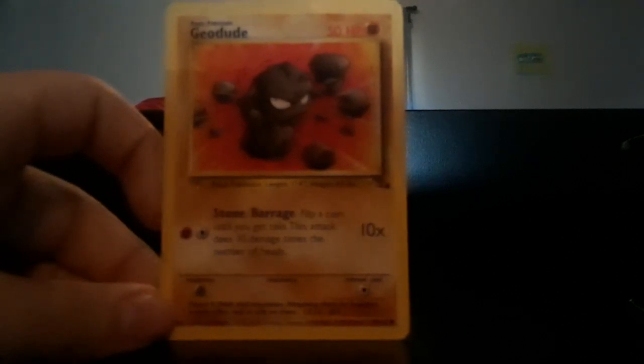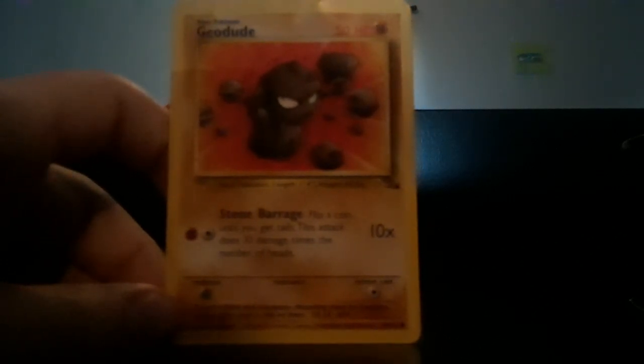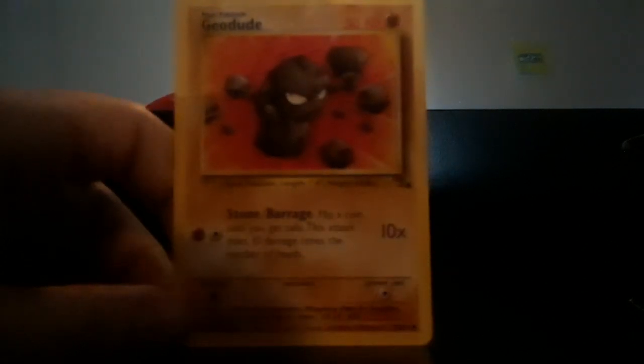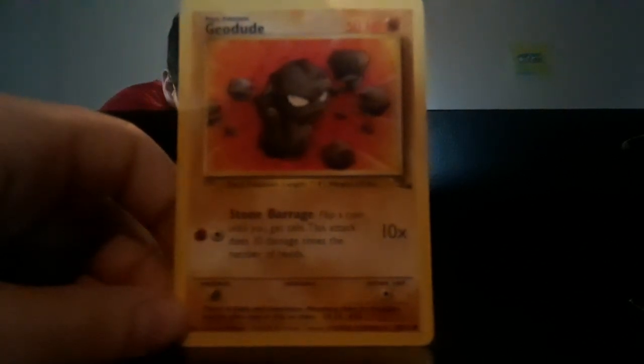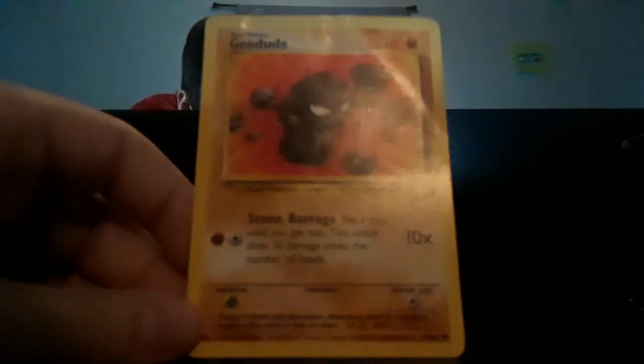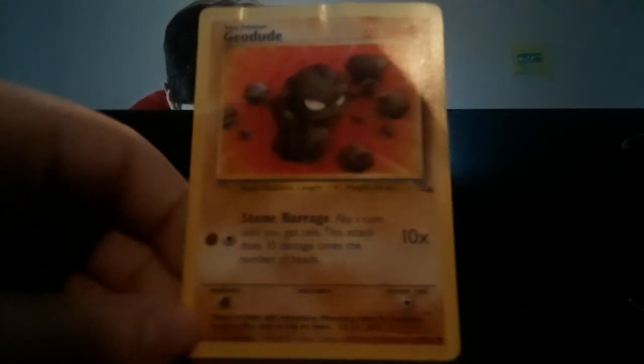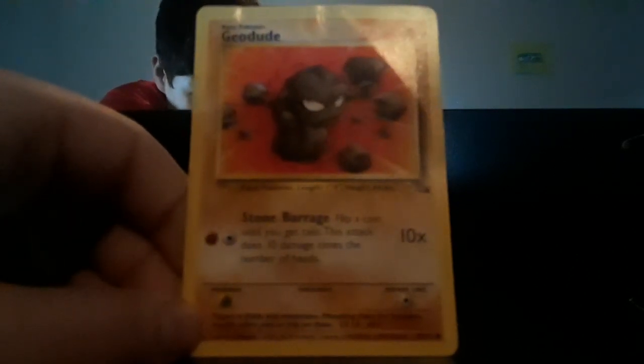...is a Geodude from Fossil. Fossil is my favorite Pokemon card set of all time. This is 50 HP and it is a Fighting Pokemon, a Rock Pokemon. It stands one foot four inches and weighs 44 pounds. Its attack is Stone Barrage — flip a coin until you get tails; this attack does 10 damage times the number of heads.